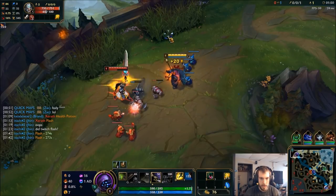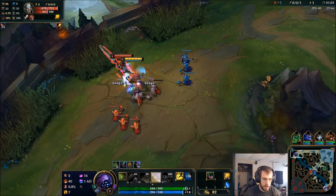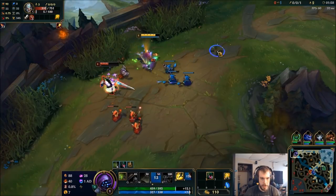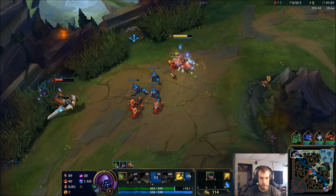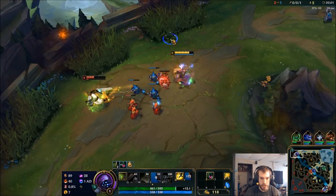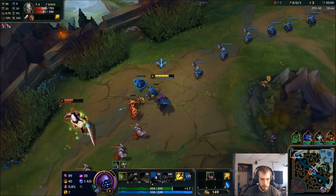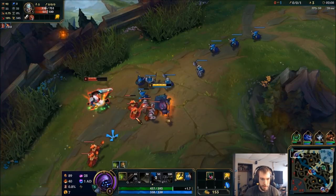We're gonna go Trinity Force into Titanic, into Rageblade. Just got a juicy trade against this Tryndamere. It's a level one Jax cheese right there. My flash is blown because we got a plate earlier, which went well for us.